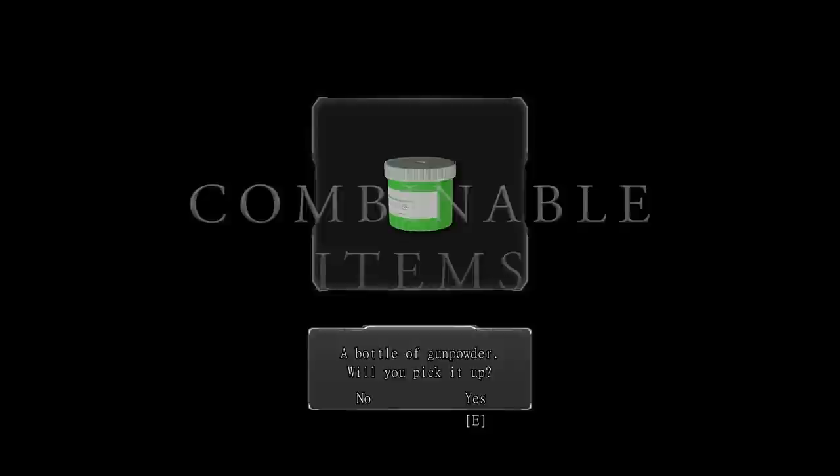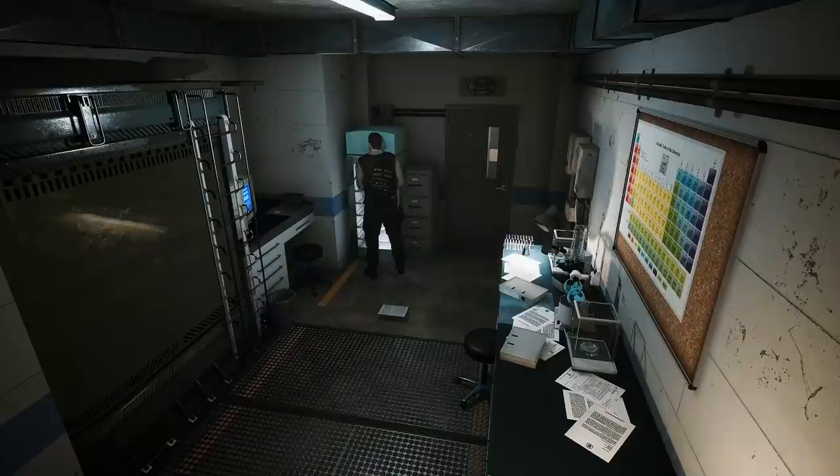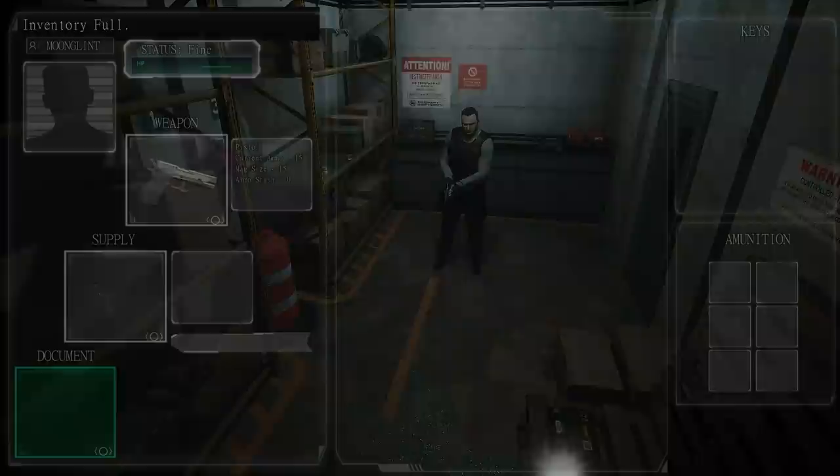We will start by showcasing some of the combinable items in Vigil. We want to allow the player to decide which items they will need for their best chances of survival, so we have added combinable items. These items include healing supplies and gunpowder. Vigil will have 4 different health statuses: fine, caution, danger, and poison. Combine different vials you find to create a healing item that will suit the player's status. If the player becomes poisoned, you can recover by using a serum vial. You can also combine gunpowder to create different ammunition for weapons you find throughout the game. Different mixtures will create different ammunition, so make sure you learn the proper combinations.